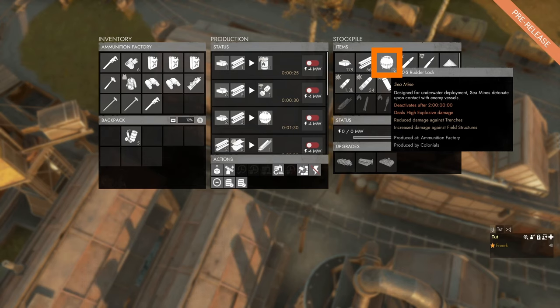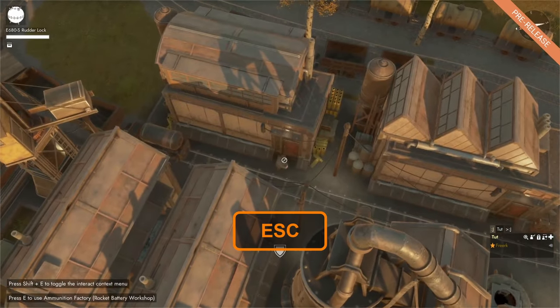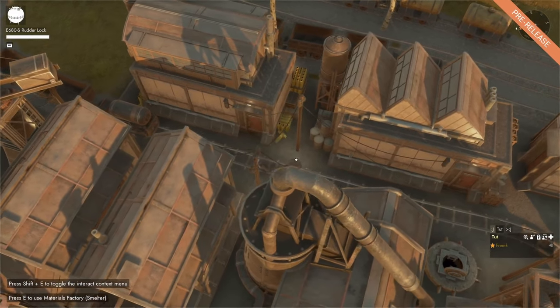To transport sea mines on foot, we take them out of the stockpile. We can see that we are assembling the sea mine, and when done we are carrying it because it is a large item, which we can see as we walk around.